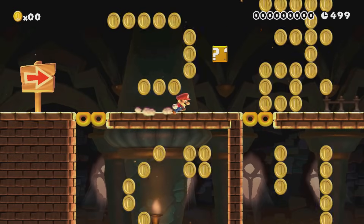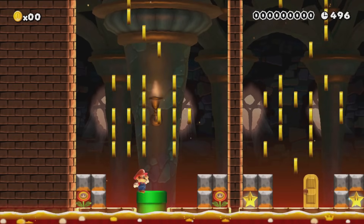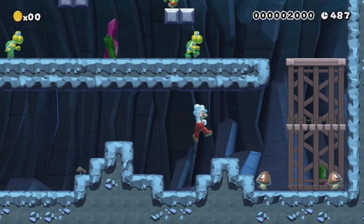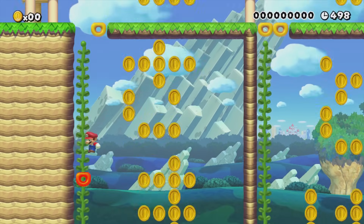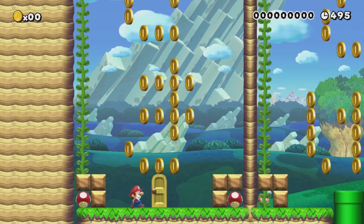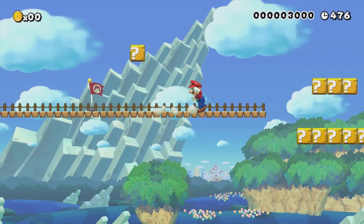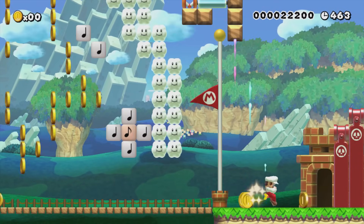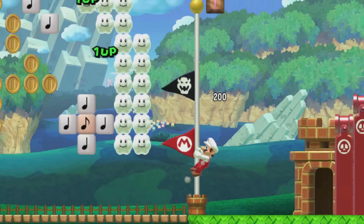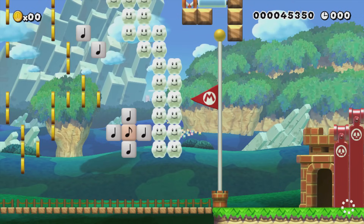Nisekoi: Tsugumi and Marika has lots of coins limiting your movement at first, but just slide down the wall and you'll easily reach the second section, which doesn't have many coins — actually a pretty easy level. Nisekoi: Chitoge and Kosaki starts off similarly, but after entering a door you reach the weirdest level so far — just walk on clouds until you reach the end. Very easy level. And the coins I collect after touching the flagpole don't count because I was attacked by them after the flagpole, so they don't increase the coin counter.